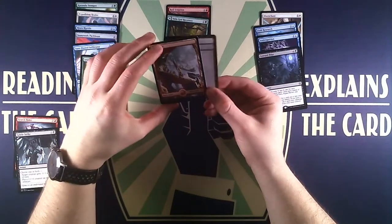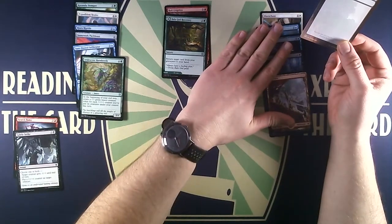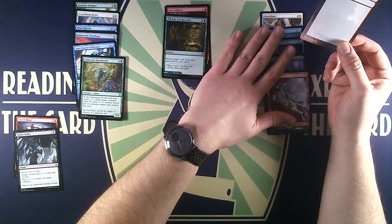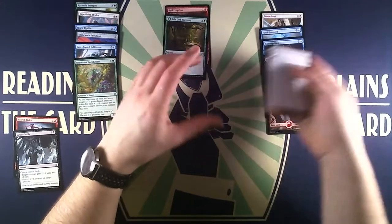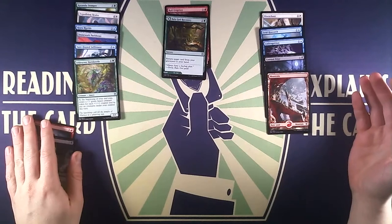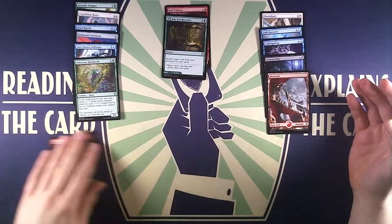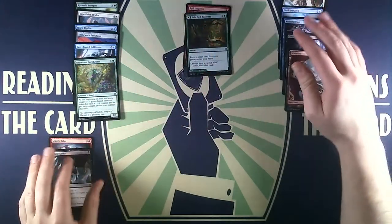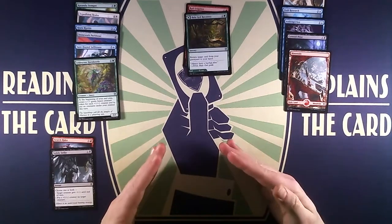Then we have Sure-Footed Infiltrator, a 2/3 merfolk rogue. Tap another untapped rogue you control and Sure-Footed Infiltrator can't be blocked this turn. Whenever it deals combat damage to a player, draw a card. Okay creature — if we find another rogue, like the Packbeast, we have an unblockable creature, which is nice. Best case we can give it three additional power, so again going for the one-swing win.